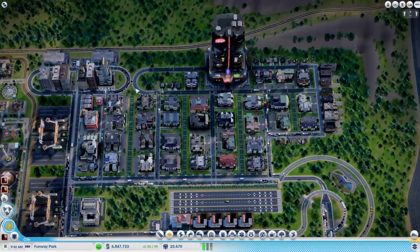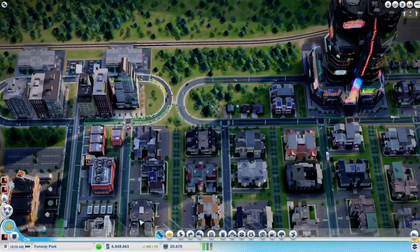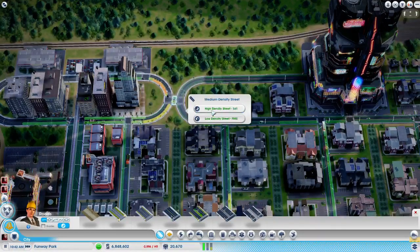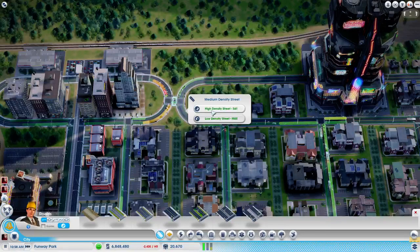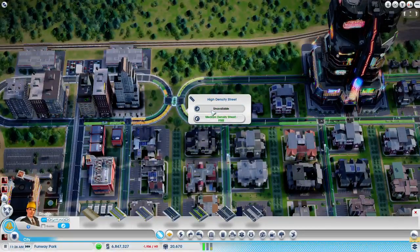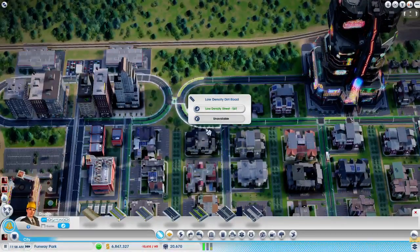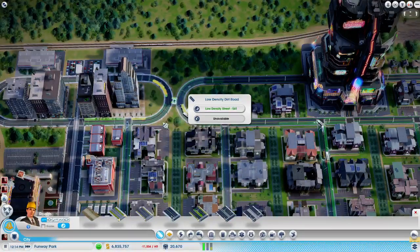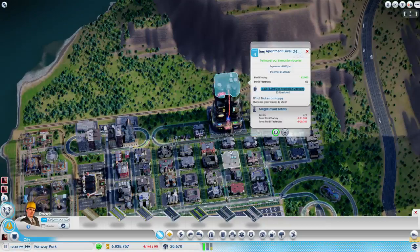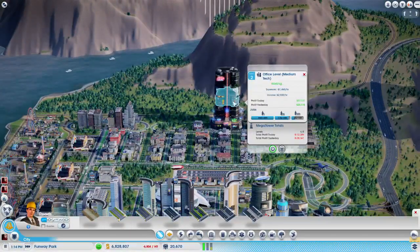It's going to be an intersection no matter what, so maybe I will upgrade it here. Let me see what it looks like. I don't think it's going to help the traffic flow at all, but it might. It kind of makes it worse. At least this way they keep moving. How do these guys feel? Telling all their friends to move in. Still losing money on the Mega Tower total, but we're full on residents there.